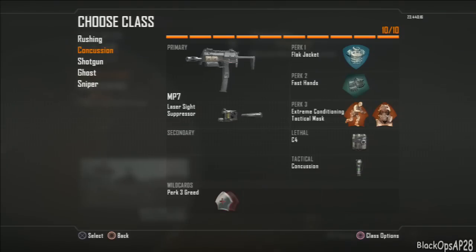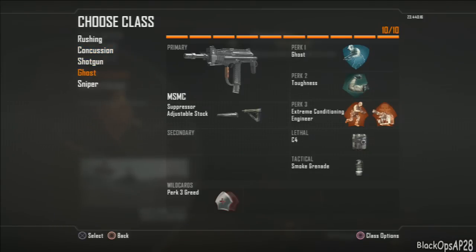I want to get to the spot before they can, and I'm running tactical mask because usually when I run this class they'll be stunning back trying to get their stuns off first. This is a specific class for different situations.